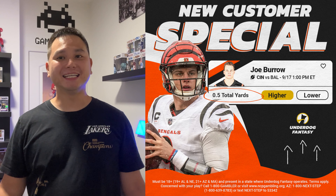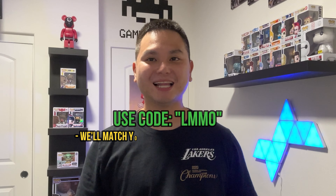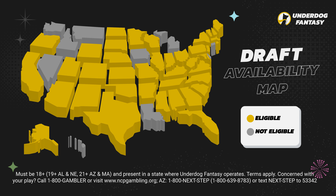Really quick before we get to the actual video — we all know football's back, and the easiest way to get some action on it or any other sport is Underdog Fantasy and their pick'em game. You just pick higher or lower on your favorite player's stats and you can win up to 20 times your money in a single night. New customers get a special like the one shown for Joey B — he just has to get higher than 0.5 total yards, so you pretty much get a freebie on your first player. Sign up with my code LMMO and you'll double your first deposit up to $100 when you deposit $10 or more. I also post my pick'em entries on Instagram — follow me at Lunch Money Mo. You have to be in one of the states shown on the map to play. Thanks for the support, and without further ado, let's get into the video.